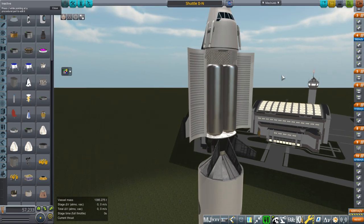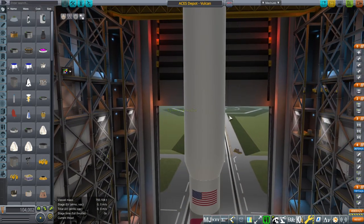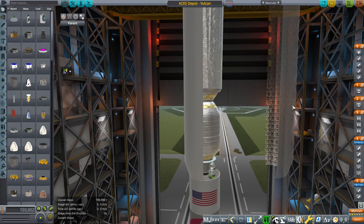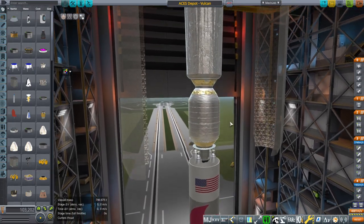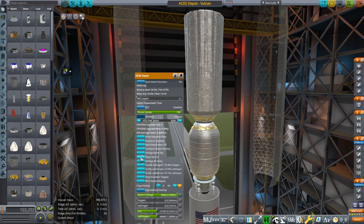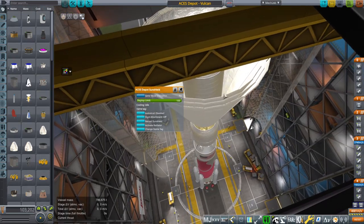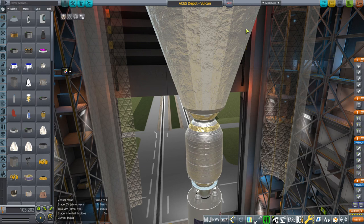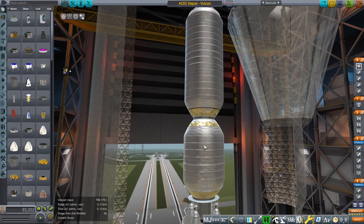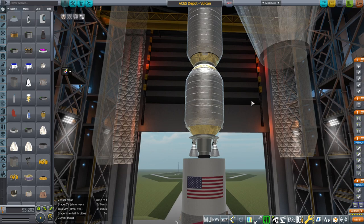At about the same time as I made the Shuttle Mark II, I was making a fuel depot just for it. When I say I was making a fuel depot, I was adapting a fuel depot idea already existing and that was the original ACES depot idea. So here we have my ACES depot model. We have a sun shield, a whole sun shield radiator thing. That's the hydrogen tank in there. Except for the sun shield, the rest of it is one part — the hydrogen tank and oxygen tank. This was back in the day when ACES was actually a thing instead of being rolled into Centaur 5.